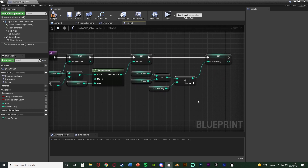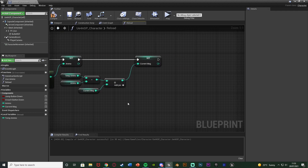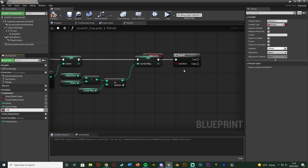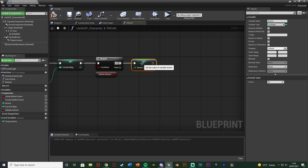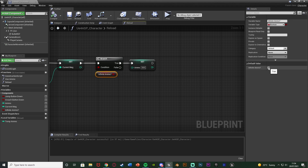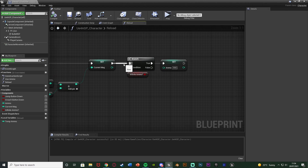Now we're going to add on a tiny bit just in case you want infinite ammo. I'm going to hold down B and left click to get a branch, connecting that at the end of this code. Right-click the condition to promote it to a variable, naming this 'infinite ammo'. Out of true, we're just going to set ammo to be 999. So the ammo will always stay as 999, but the player will still need to reload the magazine when it reaches zero — they'll always be able to reload, but they do need to reload. It makes it a little more realistic while still allowing infinite ammo, which I think is quite a cool concept. I'm going to untick infinite ammo for now just so we can test the standard mode first.